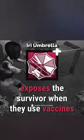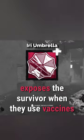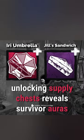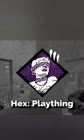The iridescent umbrella badge makes survivors exposed when they use a vaccine, which on its own is not great. But pair it with the Jill sandwich so you can see their aura, and some kind of stealth perk like Plaything, and you can do things like this.